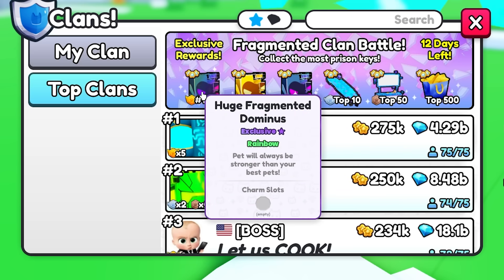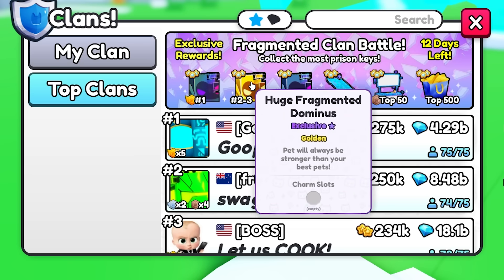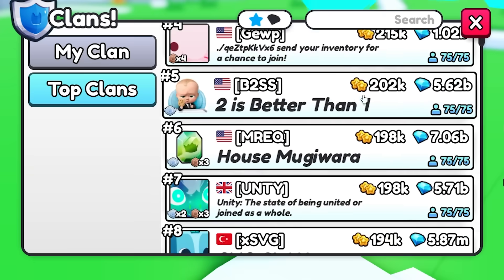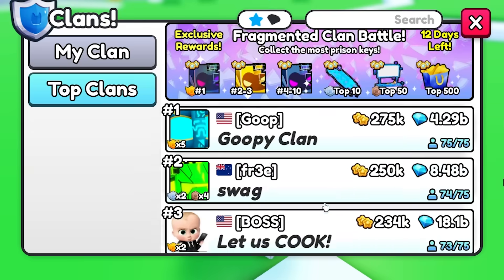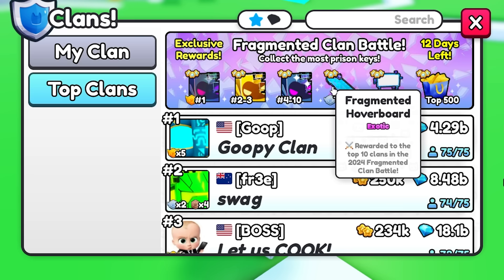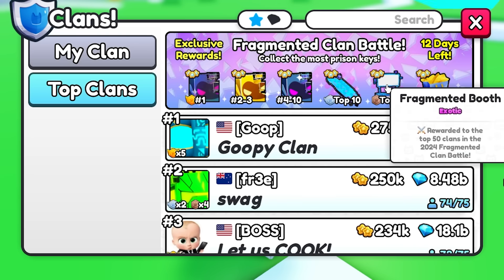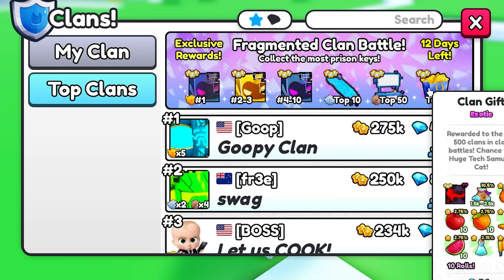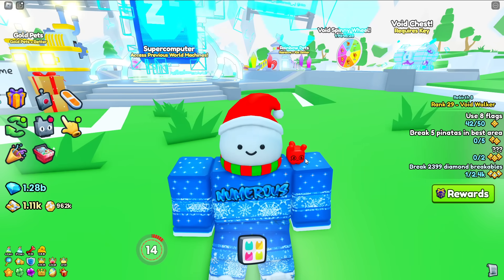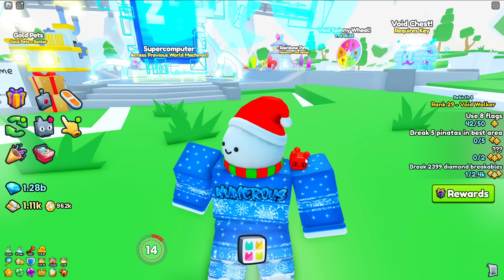Now there are a lot more huge pets to compete for. First place gets the best — the rainbow version of the huge dominus. Second and third place get a golden version, and fourth through tenth get a normal version. This is a lot more balanced, and a lot more clans are gonna be able to compete now — it won't just be pay-to-win, flooded by cross-traders or people using macros. The way you get points is by collecting prison keys, which also goes into a problem I'll discuss later.